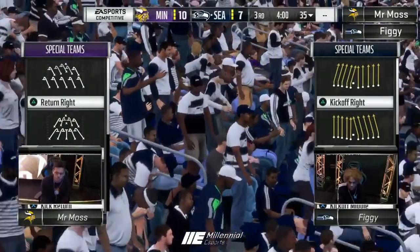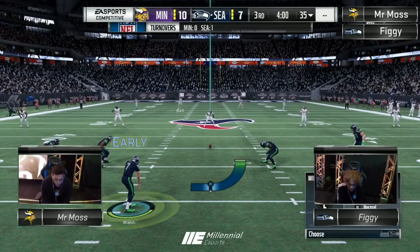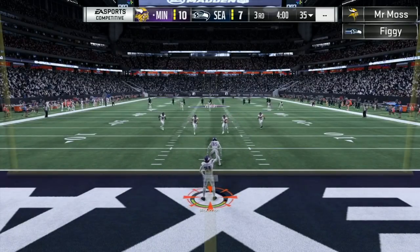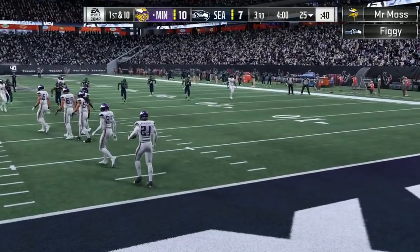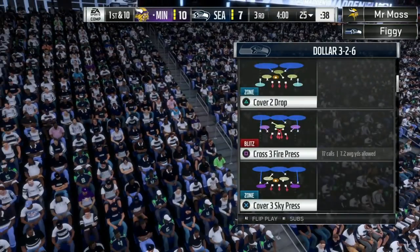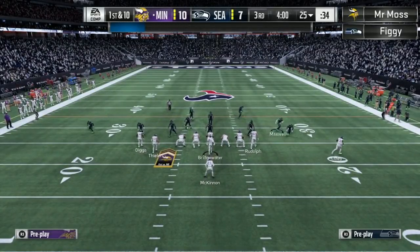Moss does get ball. Expect to see a lot of chew clock out of Moss — oh yeah, he is definitely a throwback: fullback dive, halfback toss, halfback dive, 40 seconds kind of player. It's a throwback to old school Madden, I like it. We do have our other game going on as well, let's take a quick look at that one. We'll let you know with any updates on the Moss and Figge game — again, 10-7 there.